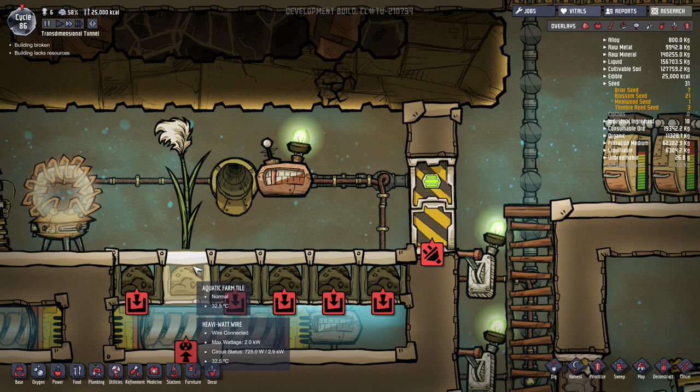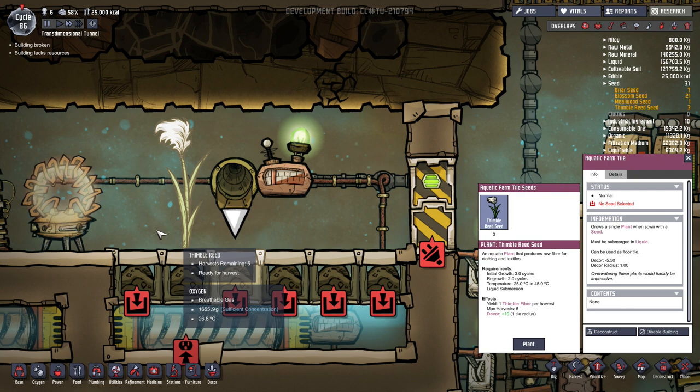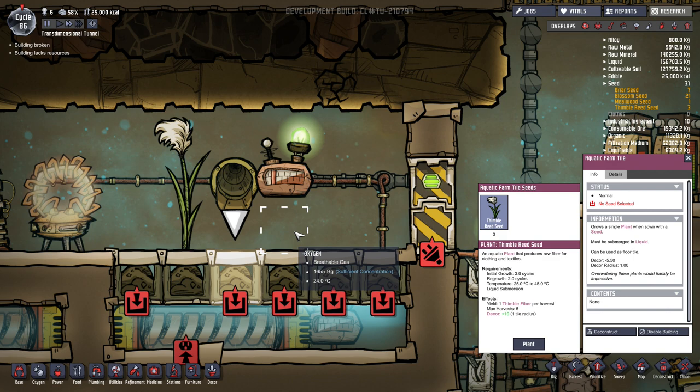The Thimble Reed requires very specific conditions to grow. You'll need an aquatic farm tile that will have to be placed within water, and it also has very specific temperature conditions. The Thimble Reed has to be between 25 degrees Celsius and 45 degrees Celsius in order for it to grow and flourish. As soon as the temperature hits below 25 degrees, the plant immediately stifles and it slows the growth. You need to have water that's going to be of the appropriate temperature to support the growth, but also the air temperature, and that's where the difficulty to manage it becomes the greatest.